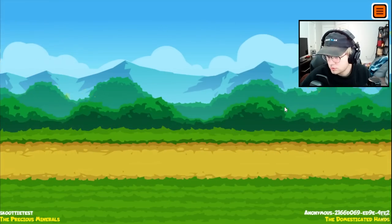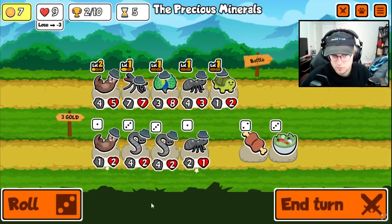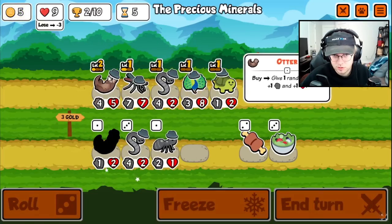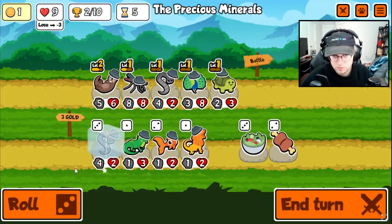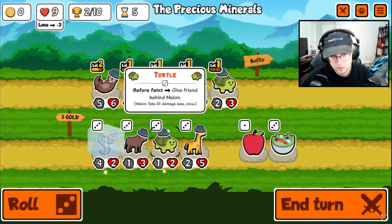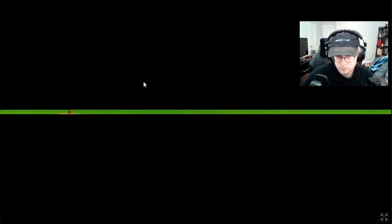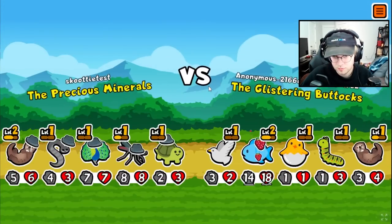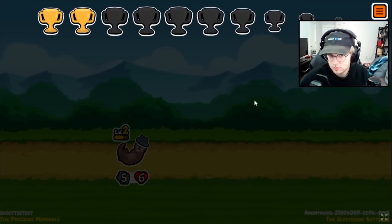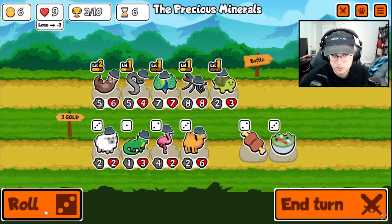Okay, so we just look for the leech. Get rid of the ant. There's the leech. We buy the otter. I guess we freeze the leech. We'll do it like that. Might be worth it to get two health each turn. We get you out of here, and then we just need to worry about continuously getting some health onto the Peacock so that it does not die.